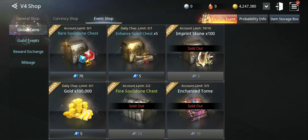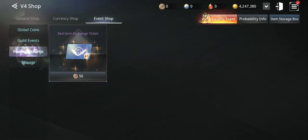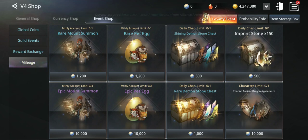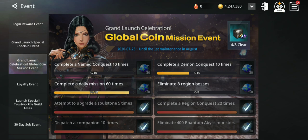You also have an event shop with global coins and mileage. How you get global coins: go to the coin mission event and complete different tasks — like complete daily missions 60 times, eliminate 80 region bosses, complete region conquest 20 times, or attempt to upgrade assault stones 5 times.